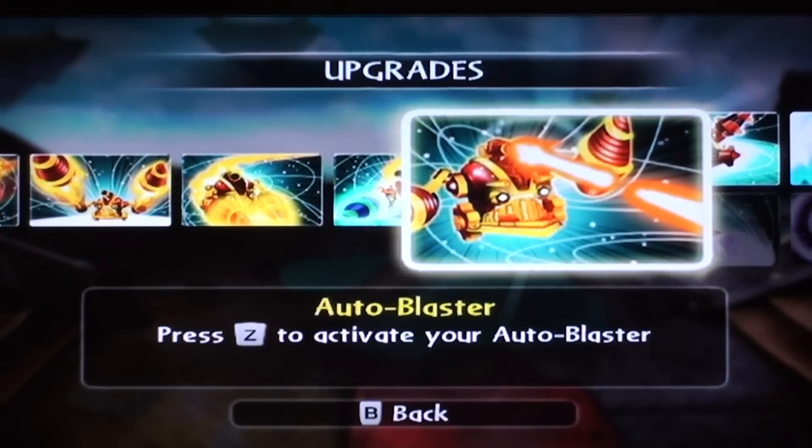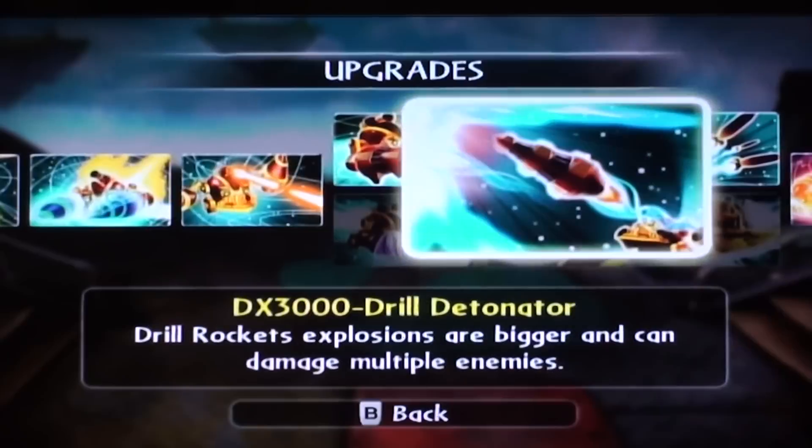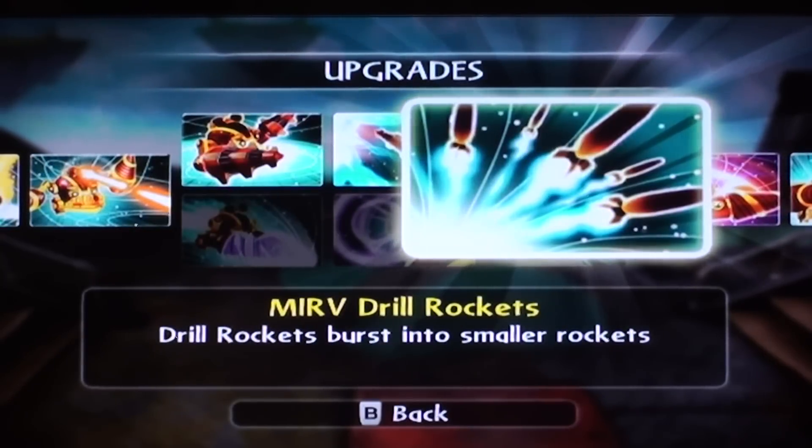The Auto Blaster sucks without the WowPow, but with it, it's pretty awesome. I'm on the Battle Dozer path — shocker, I love the path. Drill Rockets do even more increased damage. Notice how they start to change shape — purple and red now. Drill X3000 Drill Detonator — Drill Rockets explosions are bigger and can damage multiple enemies. And my favorite: MIRV Drill Rockets — Drill Rockets burst into smaller rockets. It's about five or six per rocket. You need to give it space when you shoot it.